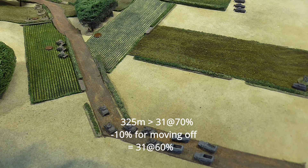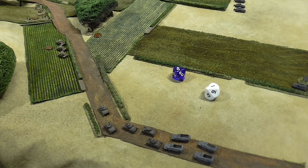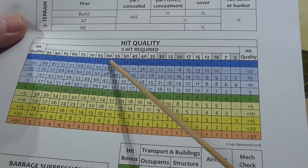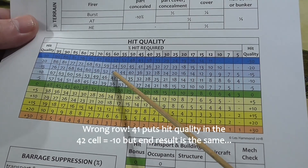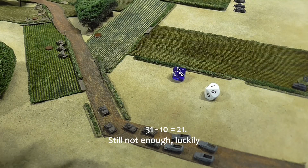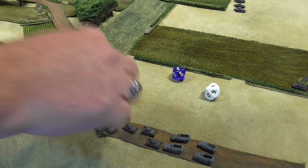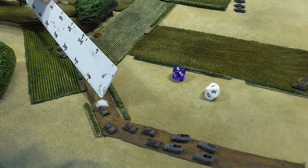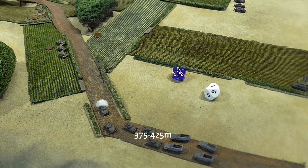Roll of 41 — not a very good hit. Looking at the hit quality chart, it was needed at 60. Moving on to 41 puts it in a minus 15 hit quality bracket, so instead of 31 penetration he's only penetrated 16 armor. The front armor of a Panzer 38T is 25, so no penetration. The front Panzer 38 is stunned — he can move and fire but with a slight penalty.